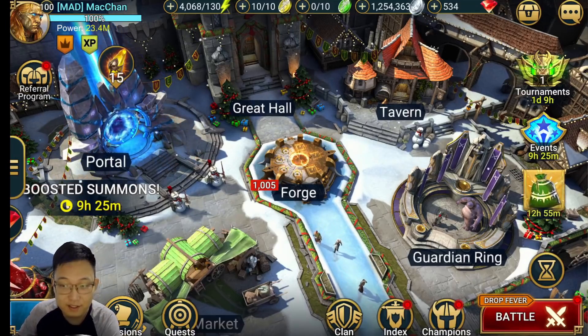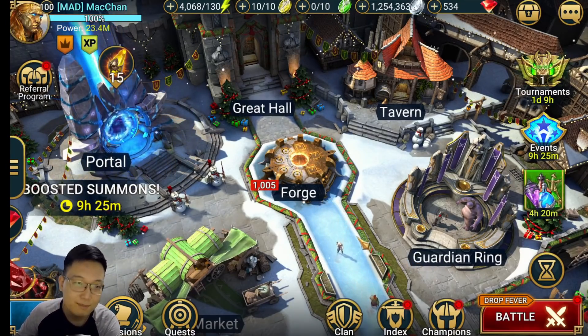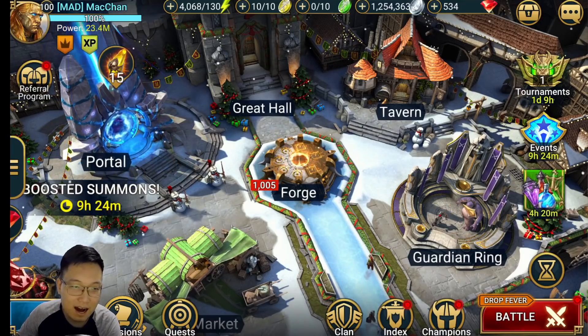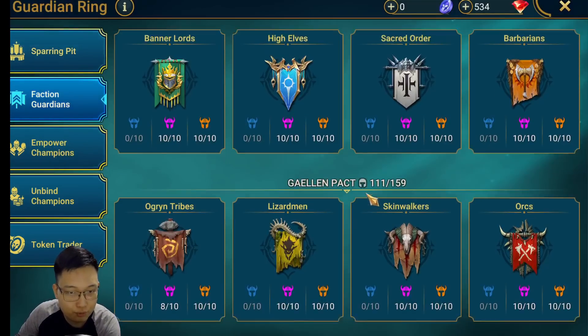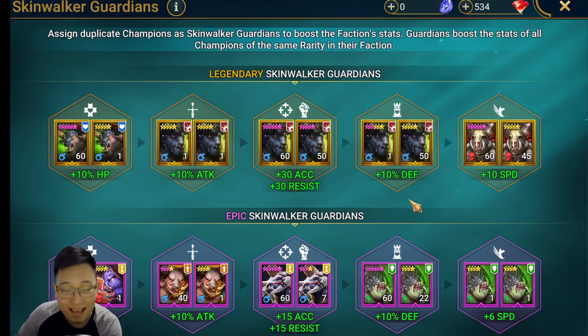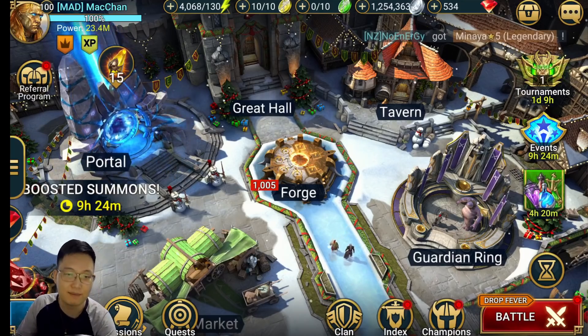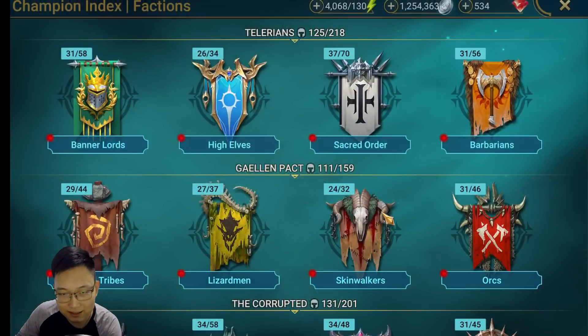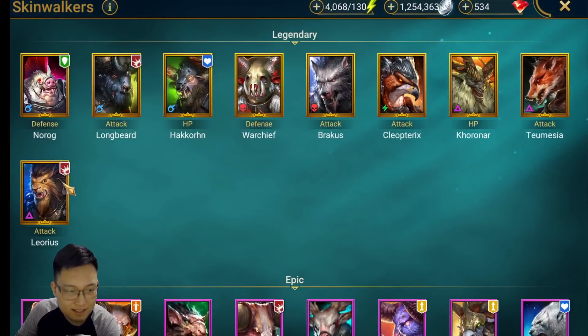Hey guys, welcome back! In this video I'm going to showcase my plus four Coroner. If you guys watched my previous video, I pulled 700 ancient shards and got two Skinwalker dupes, so I had five Coroner and put them in faction guardians. I just removed them and was able to empower my Coroner. Not many players in this game have a plus four Coroner, so it's going to be a very exciting video. Plus, I have a plus two Minaya.